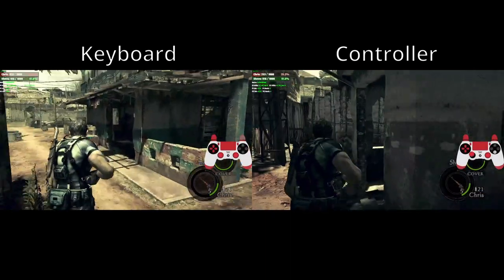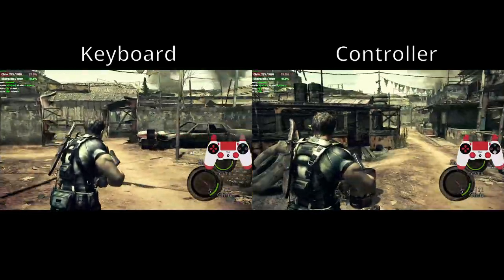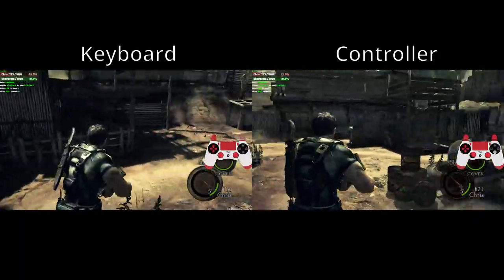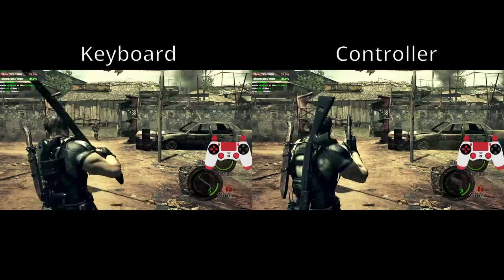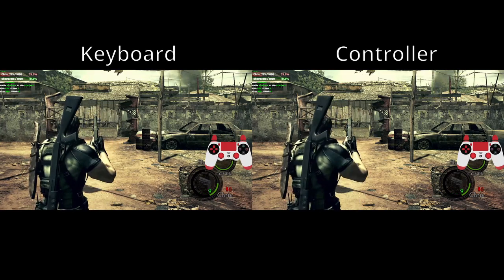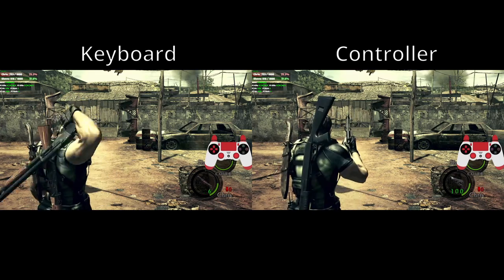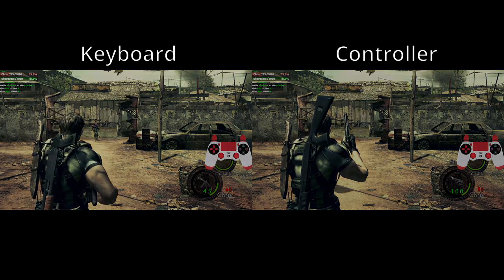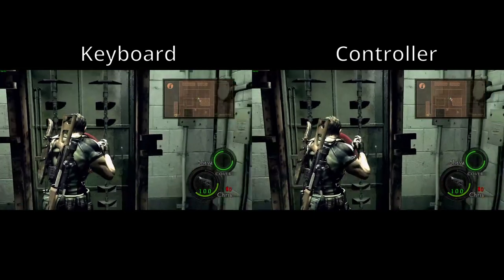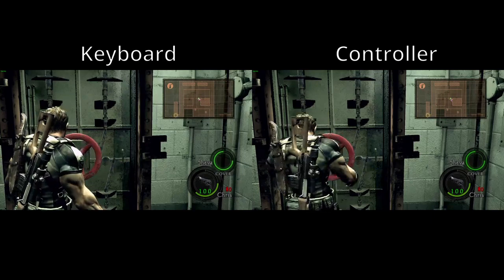Secondly, depending on your controller scheme, your turning speed is bound to your left analogue stick, and rotating it too far can cause you to stand still on the spot, whereas keyboard and mouse allows for seamless turning at all times. Thirdly, keyboard allows you to hold more weapons at once, since your item slots are 1-9 on keyboard, whereas on controller they are up, down, left and right on the D-pad. Finally, turning cranks is faster on keyboard, but only if you spam A and D very fast, and if your rhythm is slightly off, it will be slower than controller.